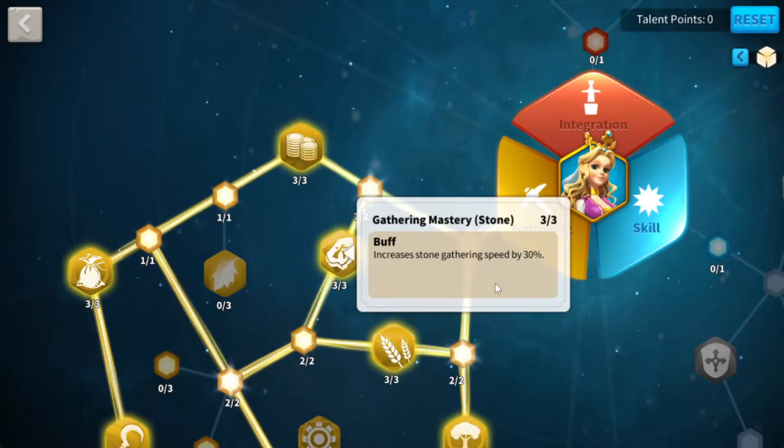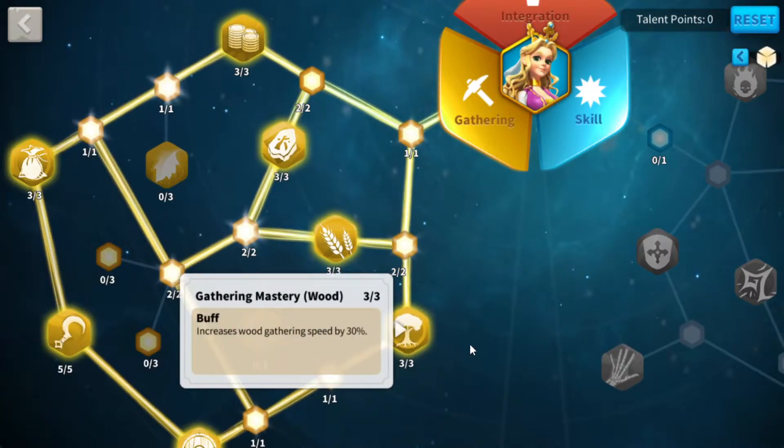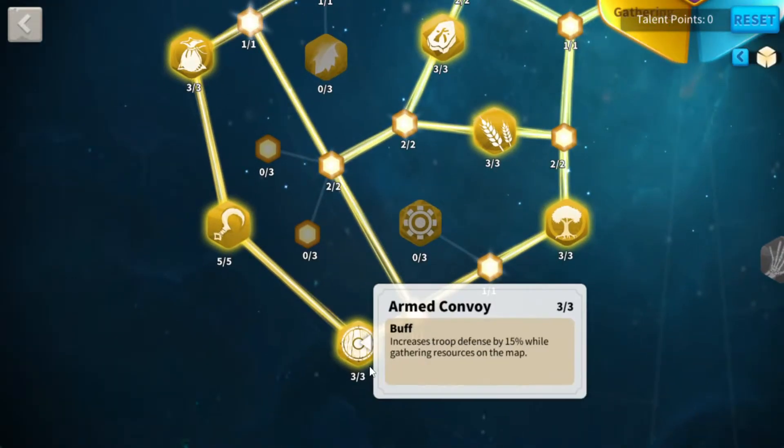Another 30% talent node — and every one of these covers all four of your resources, all of them are 30% buffs. That's huge. Over here you also get troop defense while gathering resources on the map — yes, you do need to pay attention to your gatherers and try to get them out of there as quickly as possible. But this node is here so I can access the next one.